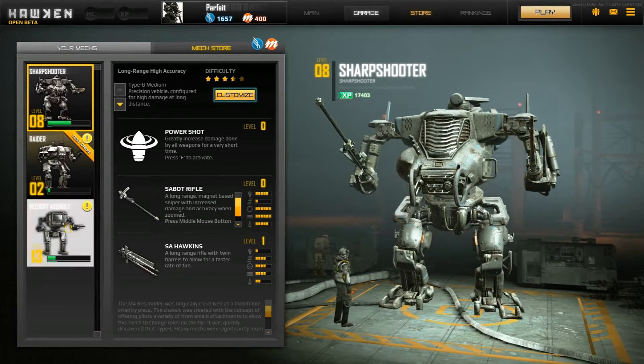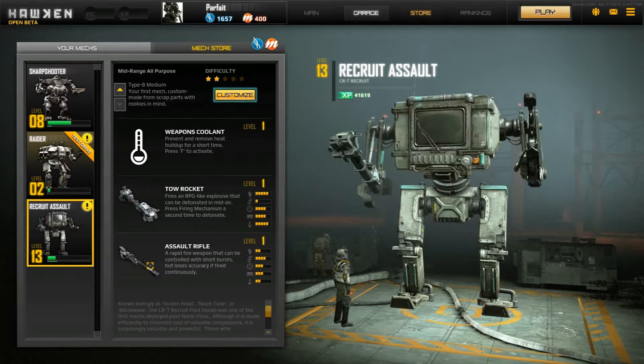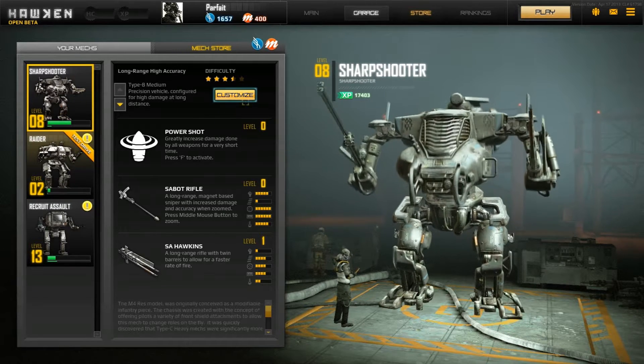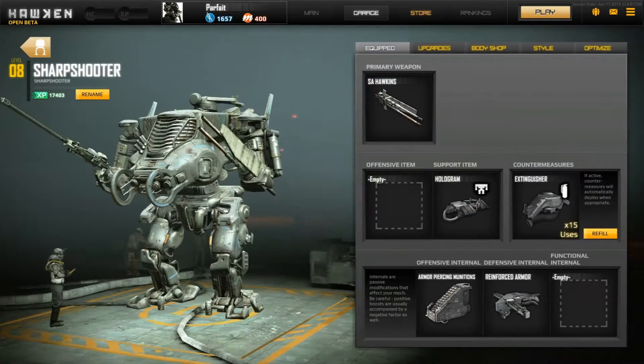This one is your starting mech and it's actually pretty good. If you don't want to buy anything, you could probably survive with this. Sharpshooter is the sniper and I'll show you the customization.